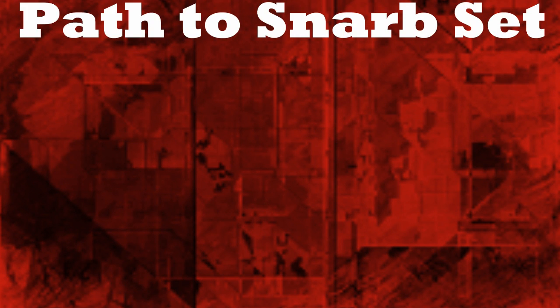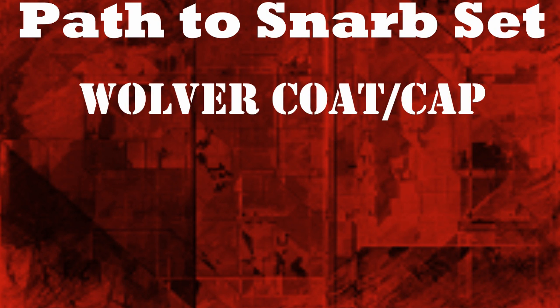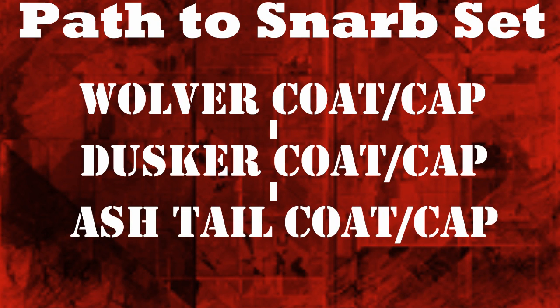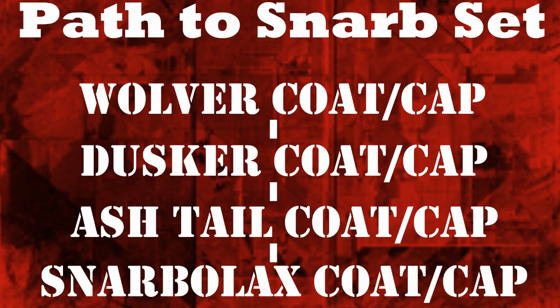If you want to get the Snarblock set, you will first need a Wolver Coat or Wolver Cap, then take the coat or cap to a Dusker Coat or Cap. From the Dusker you can go to the Ashtail Coat or Cap, then you'll need to visit a Shadow Lair, and at last you can make the Snarblock Coat or Cap.